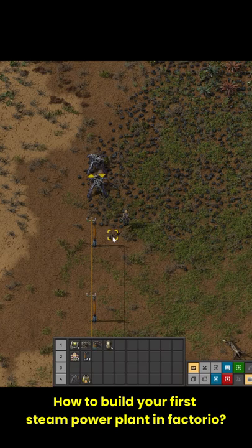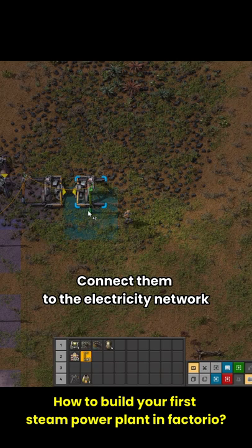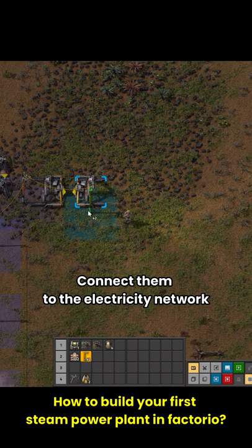Drag electricity poles from the boiler back to the coal ore patch, and put down two electric miners on the coal. Connect them to the electricity network, and drag a belt from the drillers back to the boiler.